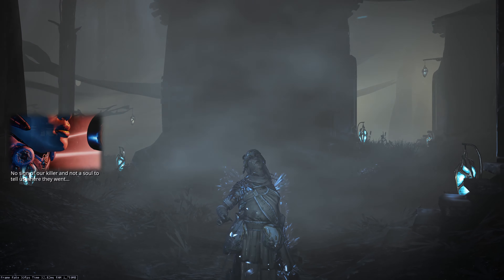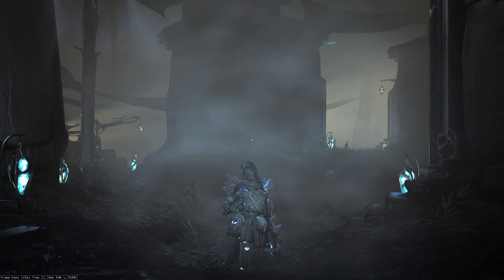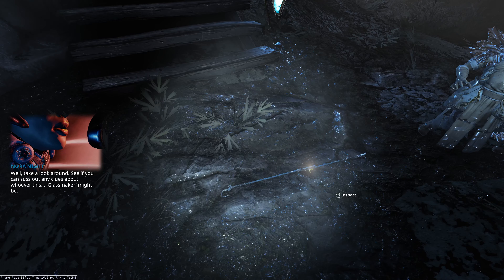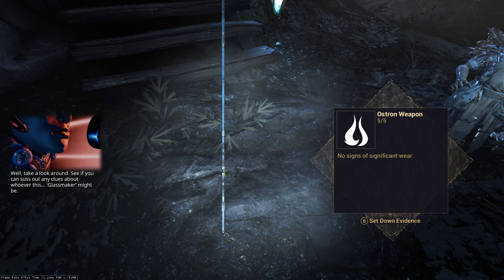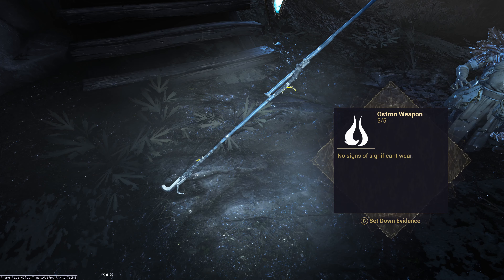There's a lot of nagging from Nora herself, which you can ignore if you don't care about the lore. Here's the first clue — the Staff is one of the main clues here; you just need to remember the shape of the weapon.